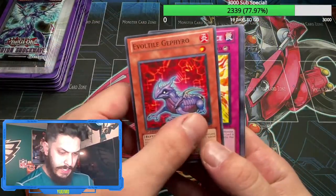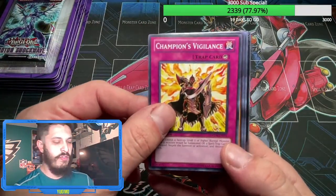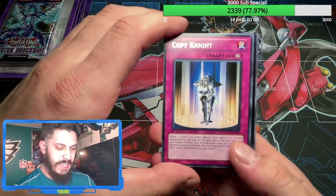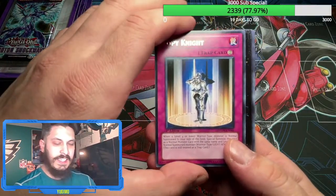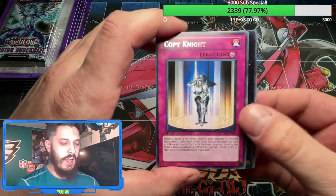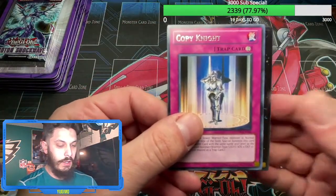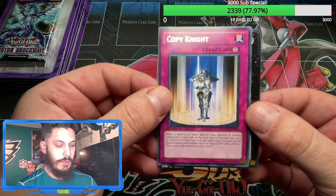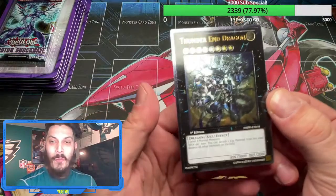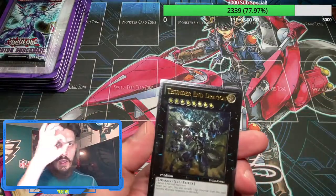Here we go — is that an ultimate? Baby, here we go! From the back mode, the first ultimate rare. It's an Xyz Monster — I'm calling it right now, it's gonna be Evil Sword Lagia, or as I like to call them, the Solemn Warning of Xyz Monsters. Oh, Thunder End Dragon! That is dope, let's go — already starting it off hot!